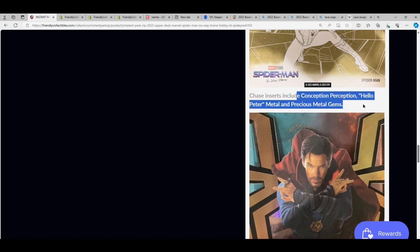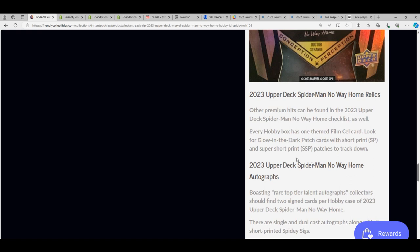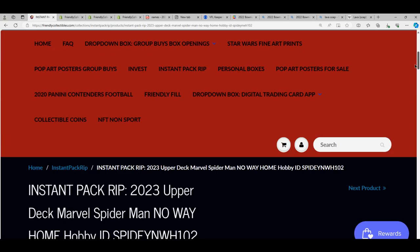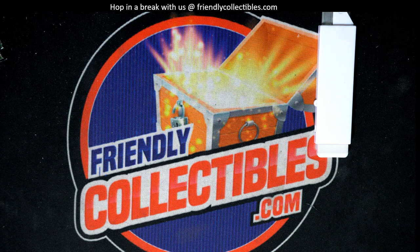Those are the ones we need — PMGs, man. That's what this is all about. If you go on eBay, I bet the biggest things are the Precious Metal Gems. I guarantee you those are the monsters in it. Some of the autographs too, I bet. Good stuff — we're looking forward to ripping some more of that. We've got all kinds of great stuff.